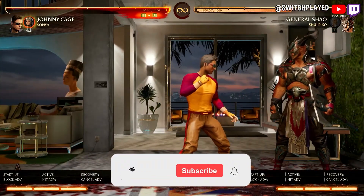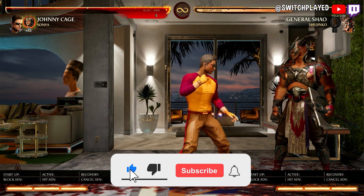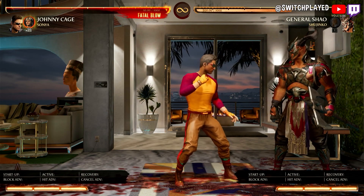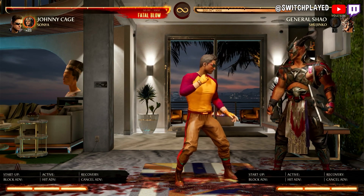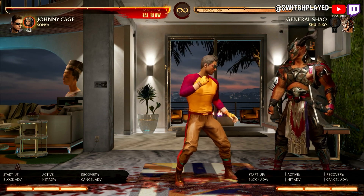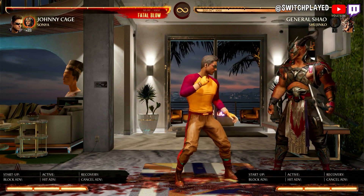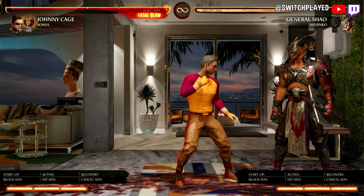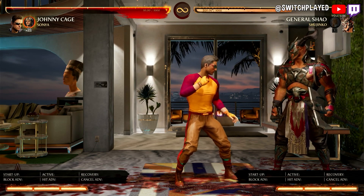For those of you wondering, the track playing in the background is Ushiwakimaru's theme song from Melty Blood: Type Lumina. Johnny Cage is honestly a really cool character and I'm looking very much forward to picking him up and playing him online. That's gonna be it for today — I hope you Johnny Cage fans have fun with the character. Don't forget to hit the like button and subscribe to the channel for more combo tutorials, online matches, and video game news. I'm Switch Played.